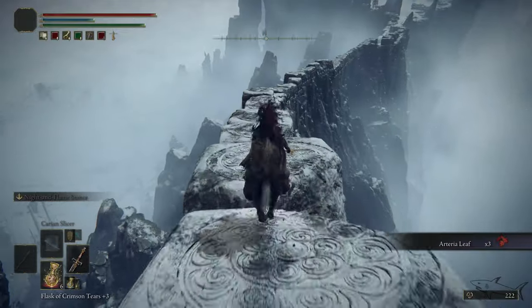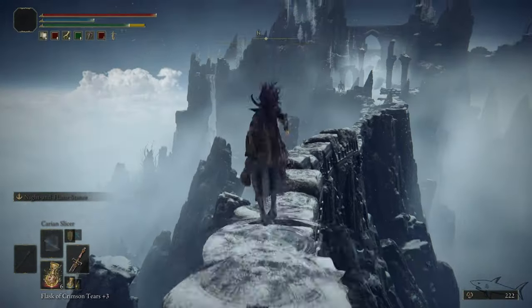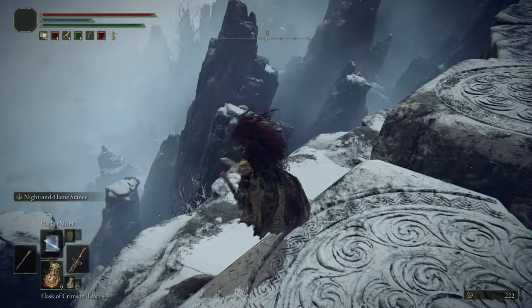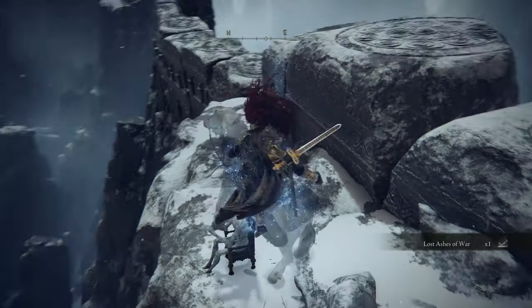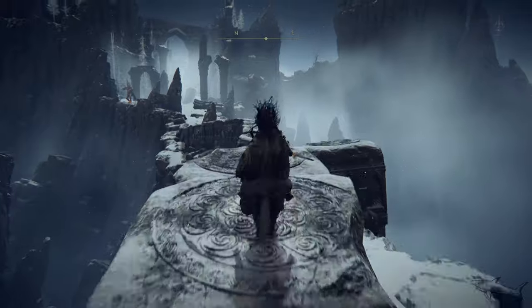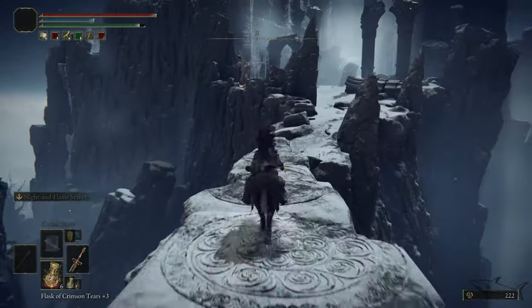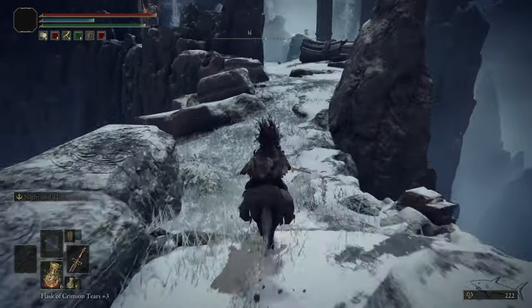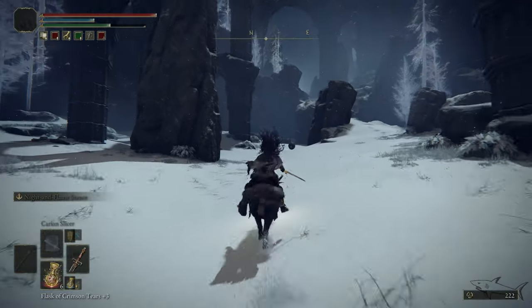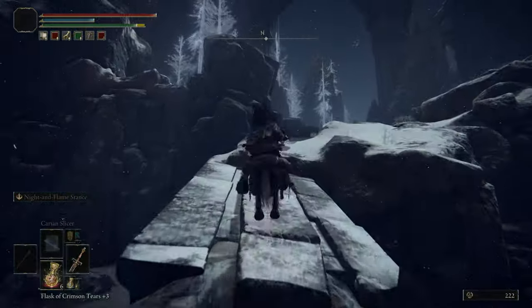Keep going to this narrow wall. A giant will shoot arrows at you but don't worry, you won't be hit — just be careful. Take this Lost Ash of War. The giant in front is preparing to shoot again; you can fly with your horse or jump and it will probably miss you with those big arrows. From time to time I'm going to show the map so you know where you are.